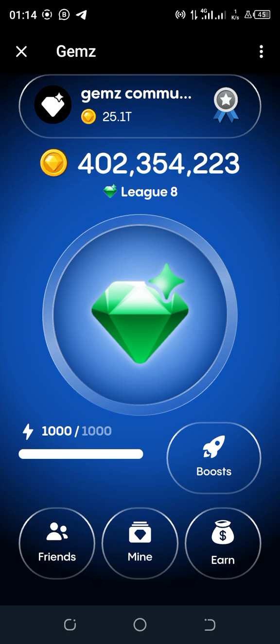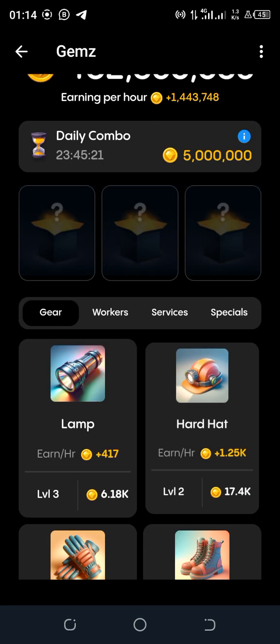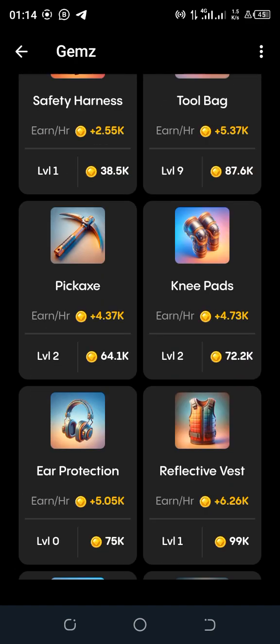Let's get started with today's daily combo cards. We click on Mine as usual. The first card we are looking for is Mine Master, so let's look for each one together.